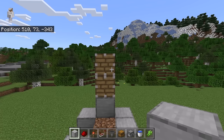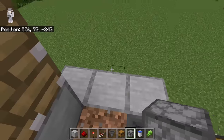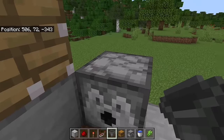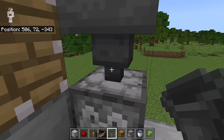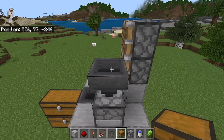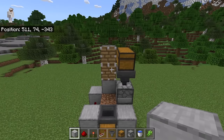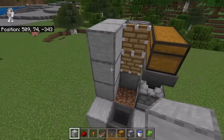The next step is to place 2 blocks over here. Now place a dispenser at this spot — make sure that dispenser is facing this way. Now crouch down and place a hopper on the dispenser, making sure the nozzle of that hopper is facing downwards. Then crouch down and place 2 chests over here. Once you're done with that step, place 3 blocks over here, 3 over here, and 3 over here as well.